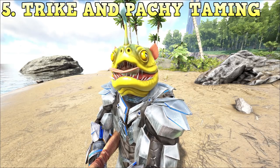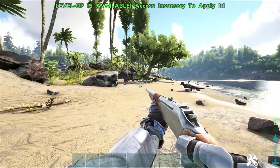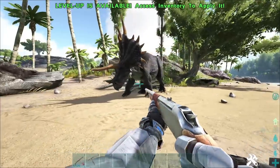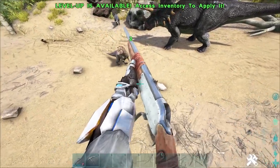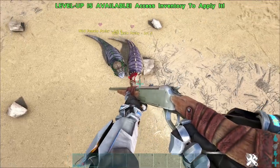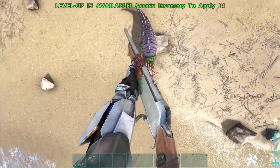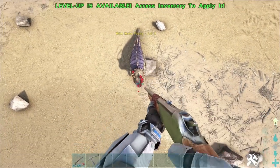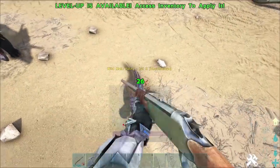Next up is actually a taming tip — taming a Pachycephalosaurus or a Trike. Not many people notice, but their heads are armor-protected, which means they take very little torpor compared to their body, tails, feet, and all that. These are all level five. If we shoot one in the head — that's two darts — it's taking like no torpor. These are only level five and it's already taken three shots with barely any effect.